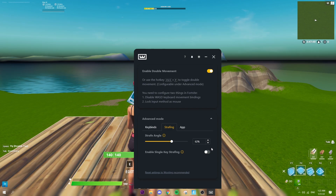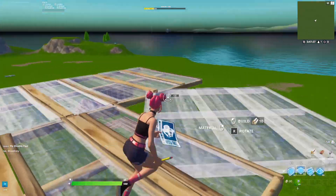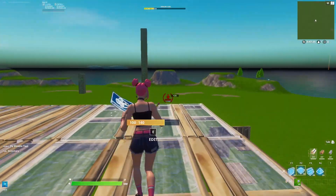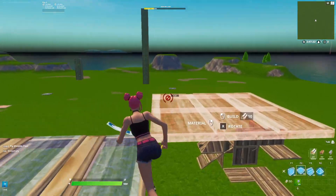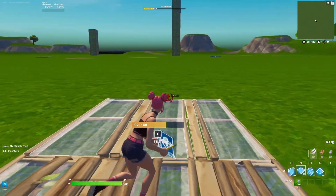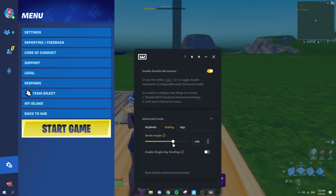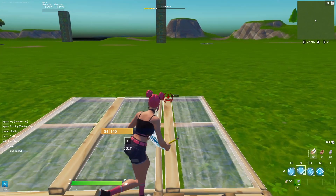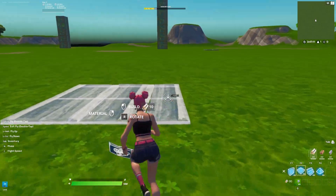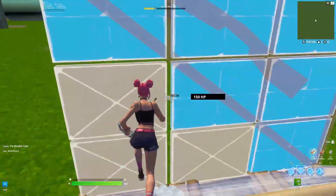I'm not sure exactly what Single Key Strafing does — I'm not a pro at this kind of stuff — but you can enable it if you want. The Strafe Angle I have mine set to 62. If you put it to 100, you can literally look straight forward and still run way to the side, but switching directions is a little harder and you kind of break in between. I'm pretty sure 62 is the maximum you can go without that issue, so as you can see you can go straight left and right, back and forth, at full speed.